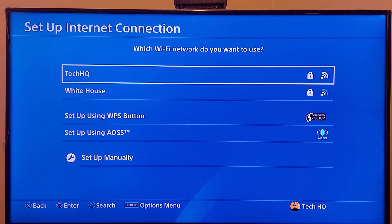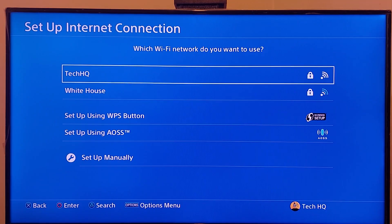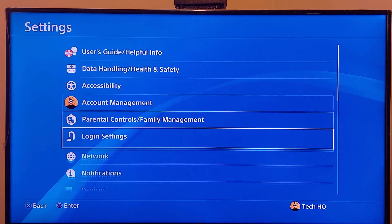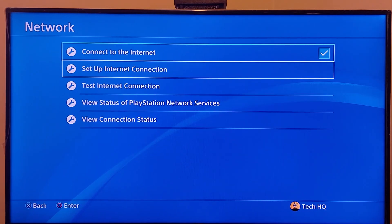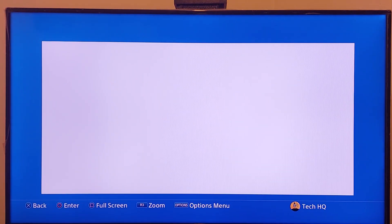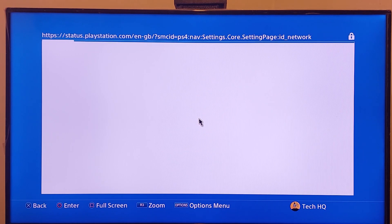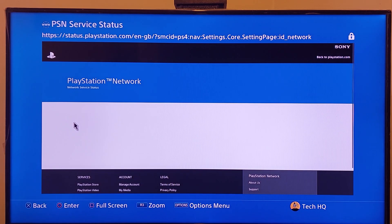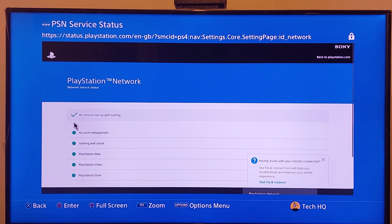Now guys, if you did all of these methods and none of them worked, go to PS4 settings, then go to network, and select option number 5 or view the status of PlayStation Network services. Wait a few seconds and check out the PlayStation Network services status, because sometimes this problem happens because some PSN services are down. If that's the situation, just wait a few hours for Sony to fix it.